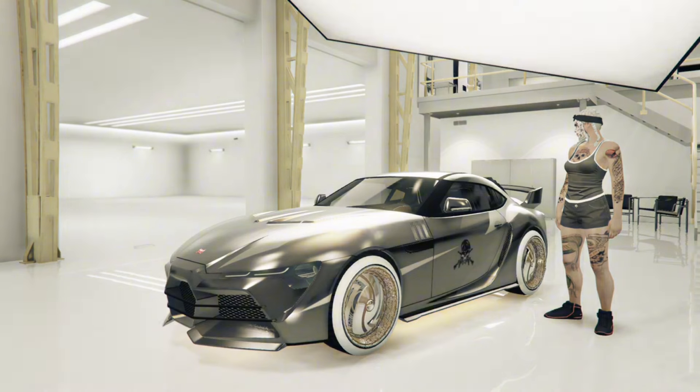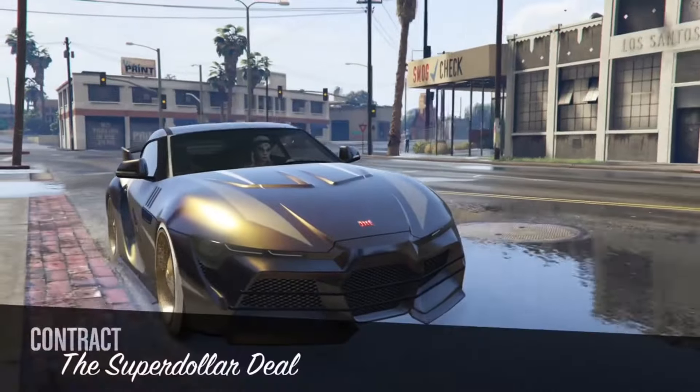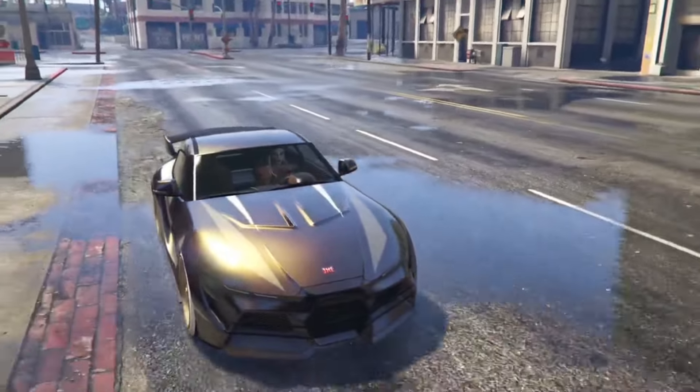Now soon as you load in, drive to your Eclipse Tower that you have the Buccaneer Custom in. Just drive right there — I'll be back when I'm in my Eclipse Tower.